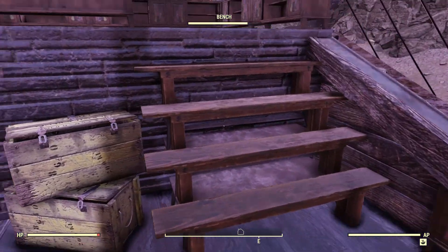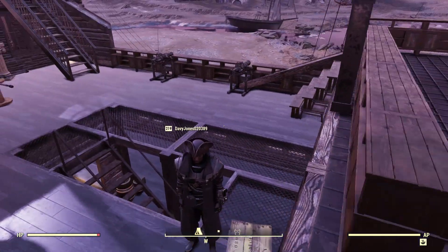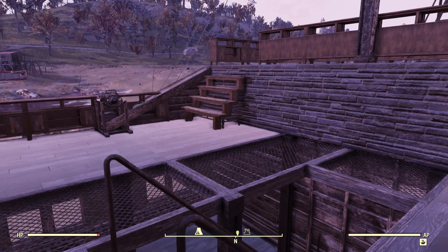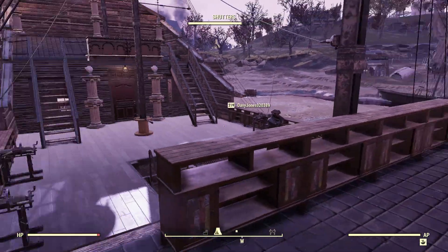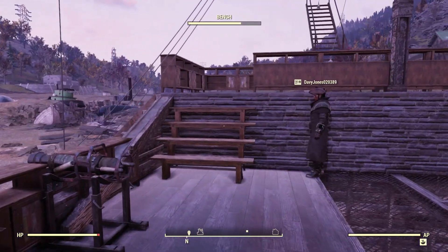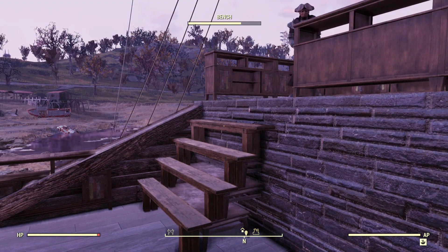I also used benches and tables for stairs. They're kind of difficult to walk up — to save on budget I had to make them a little bit taller, so they're not super functional but aesthetically they look really good. With my lighthouse I lowered the staircases so you could easily walk up, but with these I had to leave them tall. You can walk up them, it just takes a second — I usually just jump up them.